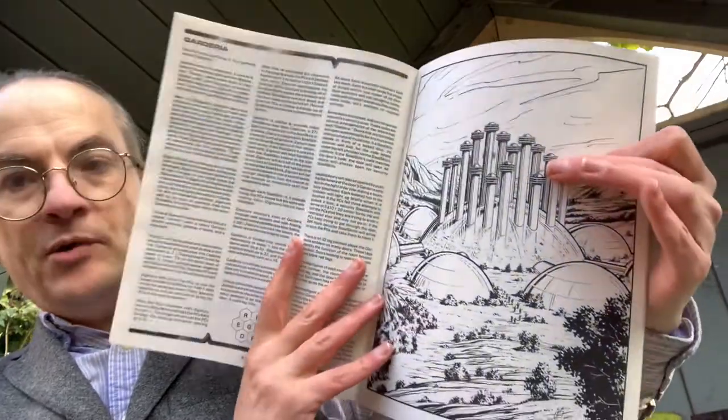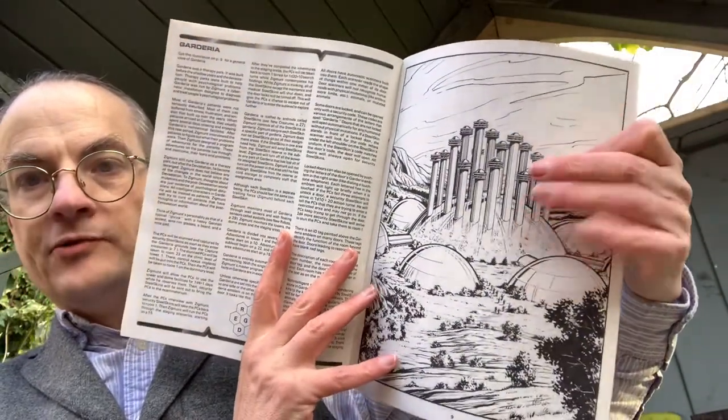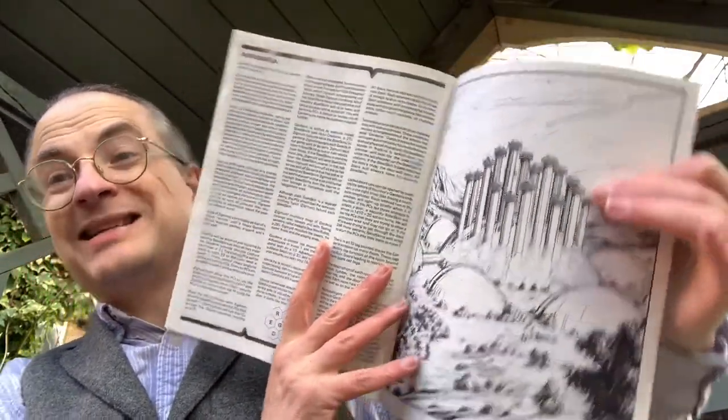Yes, this is his artwork, and there's the map I showed you — basically a picture of the central dome. The whole thing is an artifact. This is the fourth of the six modules they did in the Gamma World line.